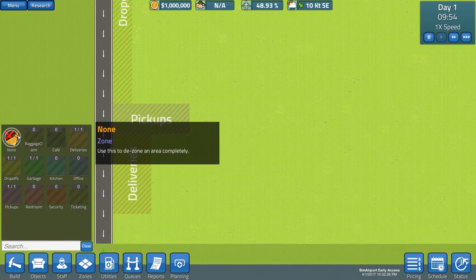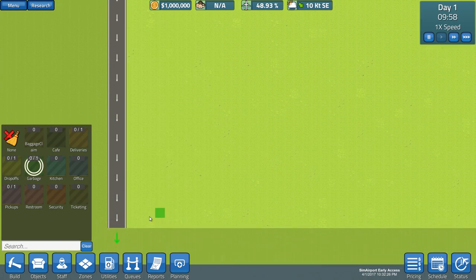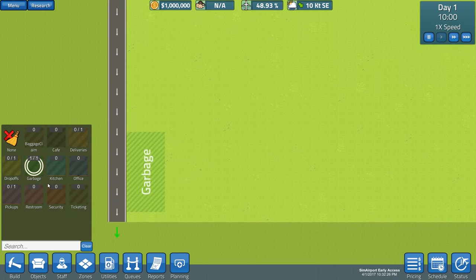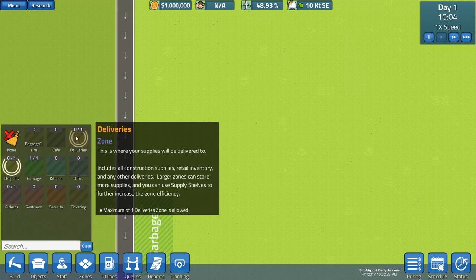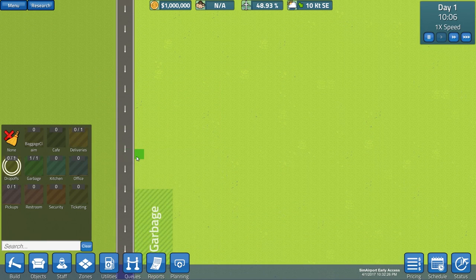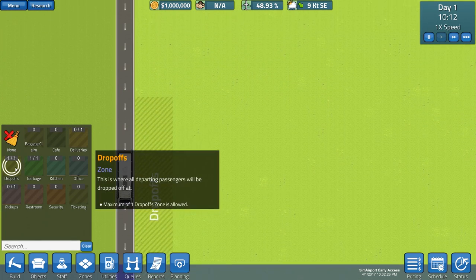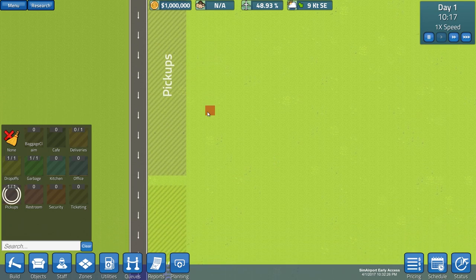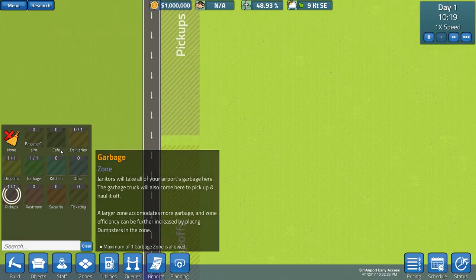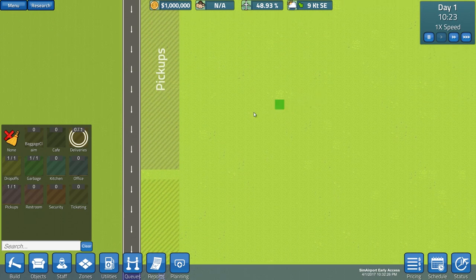The first thing we're going to do is sort out these zones. These are the outside external zones. I'm going to de-zone everything here first of all. We're going to put garbage down here, right out the way — garbage isn't really something that needs to be by the entrance of the airport. We'll have deliveries further up in a minute. So we'll have drop-offs here — this is where customers are dropped off. Let's make that 20 by 4. And we'll have pick-ups, also 20 by 4. We'll try and build this so the entrance and exit are in the right place — hopefully drop-offs go to the entrance and pick-ups go to the exit.